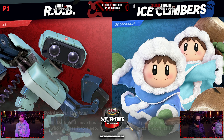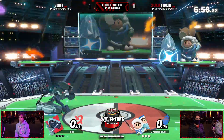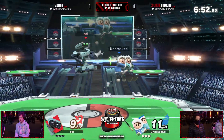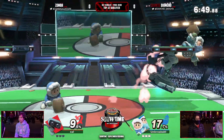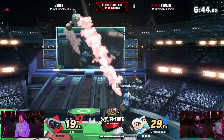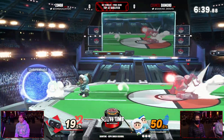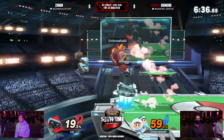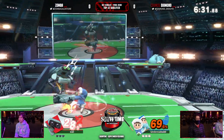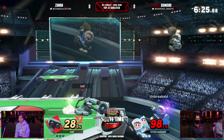Really good showing from Diamond in his first set. We haven't seen Zamba tonight — top 32 qualifier already. Time flies when you're having fun. Zamba is going with the strategy of focusing Nana as well. My concern for Zamba here is that Ice Climbers are ROB's biggest weakness due to their combo potential, but Rob has a lot of options that can really mess with Ice Climbers — gyro, robo beam.